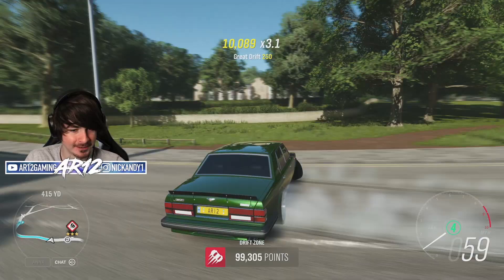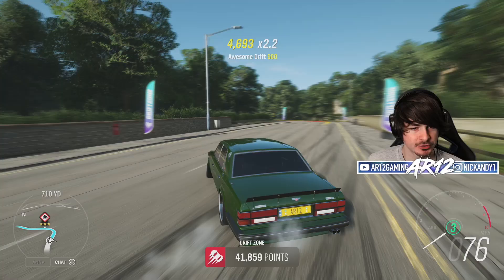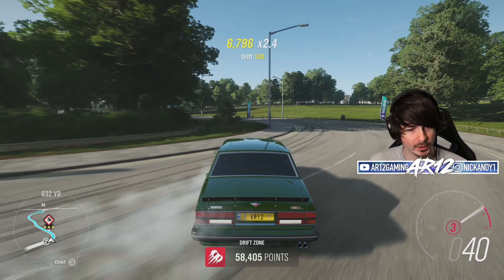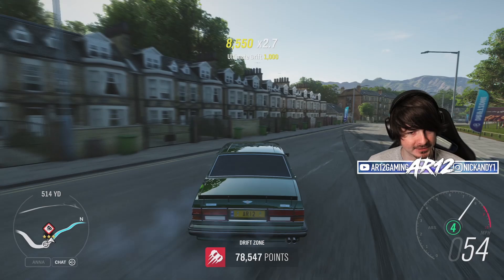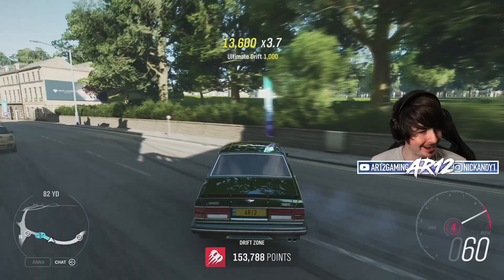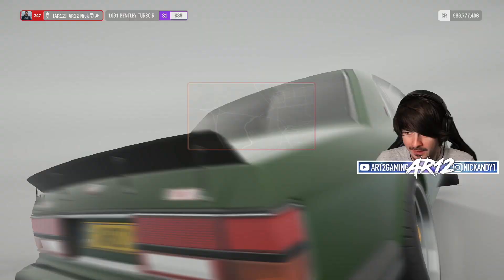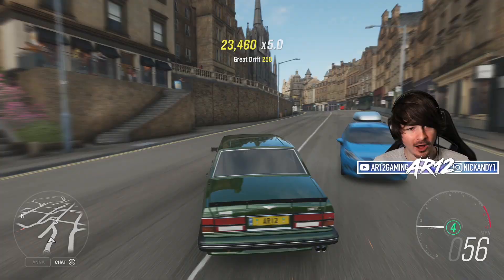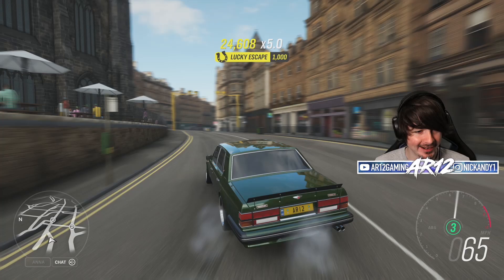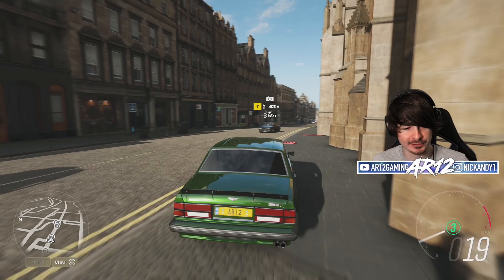That is so many points. How is it that the one thing I thought this car would be good at, it's terrible at — just please make it through the drift zone without spinning out. 100k points, 120, 130, 140, 150 — 166,000 points in a rear wheel drive Bentley land yacht. That is the Bentley Turbo R in Forza Horizon 4. I hope you guys enjoyed it. Next week we've got the Jaguar I-Pace — one of my personal favorites. Subscribe if you want to see that. I'll see you guys then.